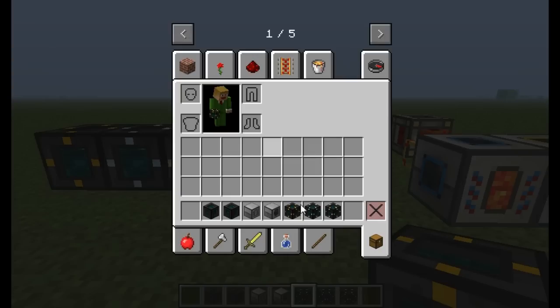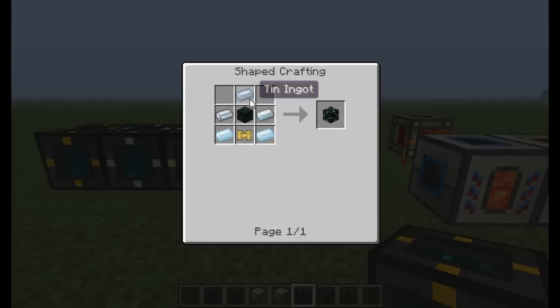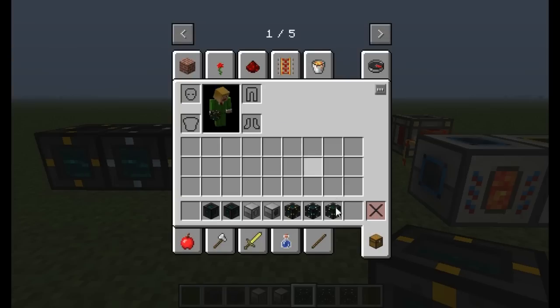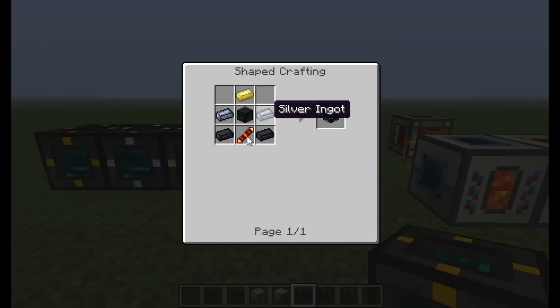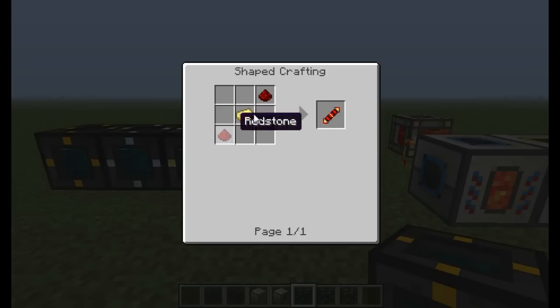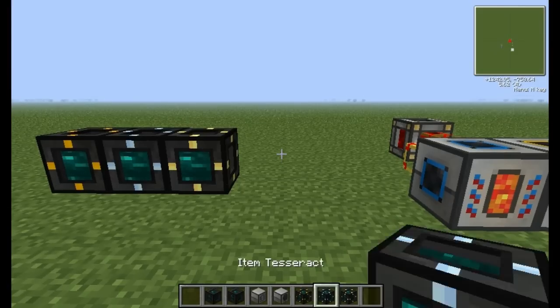Here's the recipe for the Item Tesseract — just tin, silver, tin, once again the Pneumatic Servo. For the Energy Tesseract, the only difference is you need a Redstone Conductant Coil, so you need some Electrum Ingot and Redstone. Not all that bad.